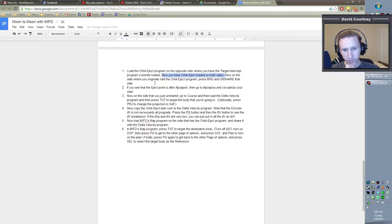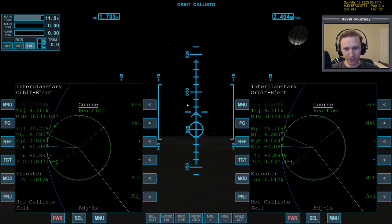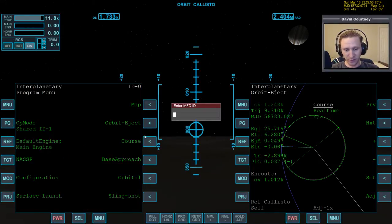On the side where we originally had the orbit eject program, press menu and then unshare that side. Go to menu, page, then unshare. Notice when we do that, we don't lose our orbit eject data. If you did it any other way, wherever you had orbit eject, you would suddenly lose all your data. This is the only way to prevent that from happening.